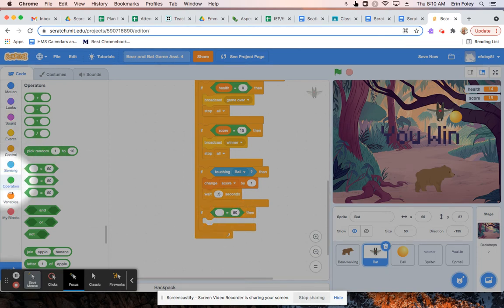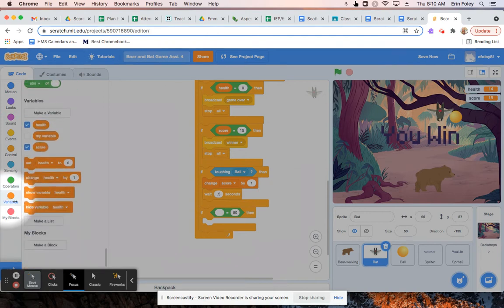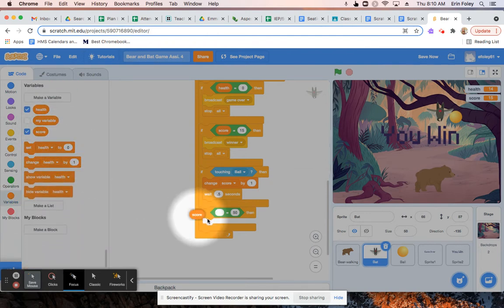From here, we're going to click on the variables menu and click and drag a score block to go inside the left-hand blank in that new equals operator block. Then we're going to type a number for which we want to get to level two. So let's say, for example, that after five points we want to get to level two. So we're going to say if the score equals five, we're going to broadcast level two.